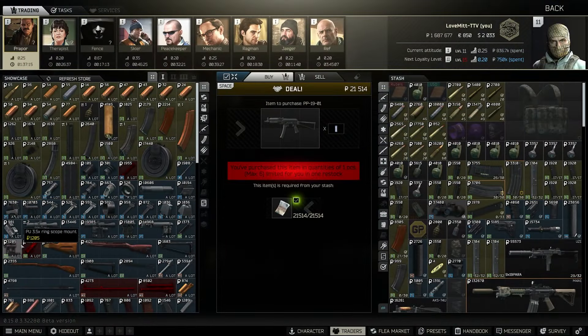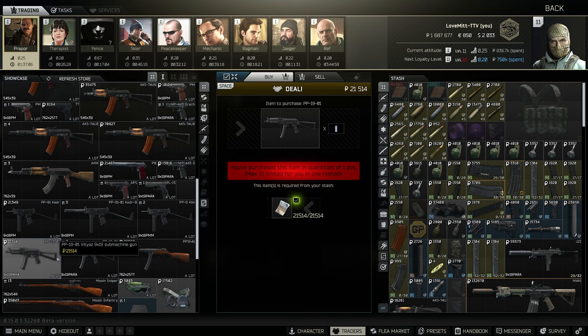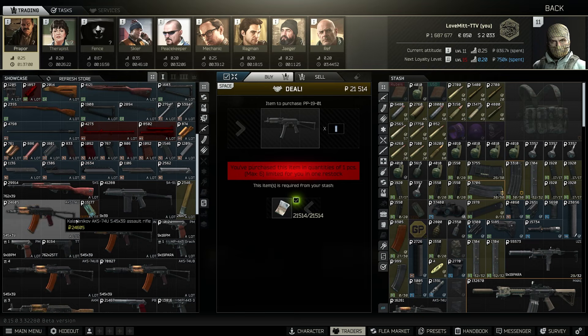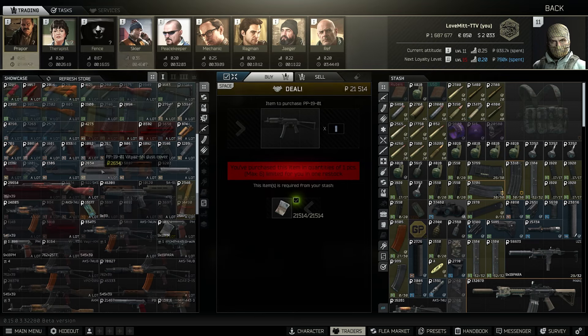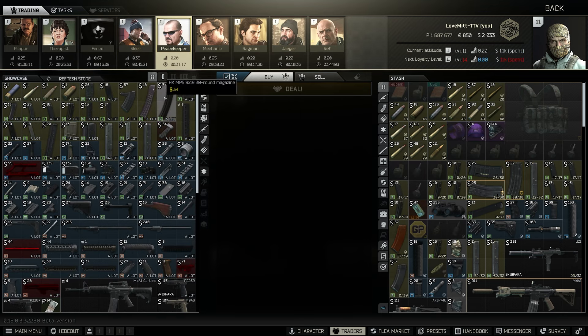So if you are looking for the parts separately and you don't have the workbench, here they are. To start off with, we have the PP-19 at Prapor level one. You can also buy the dust cover from Prapor level one. Then over to Skier — at Skier level one, that is where you can buy the WASR, the wooden foregrip.